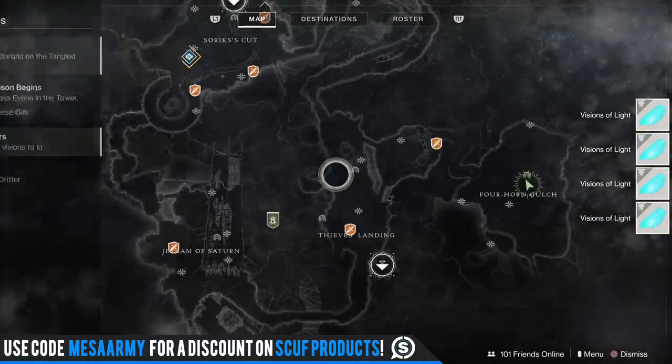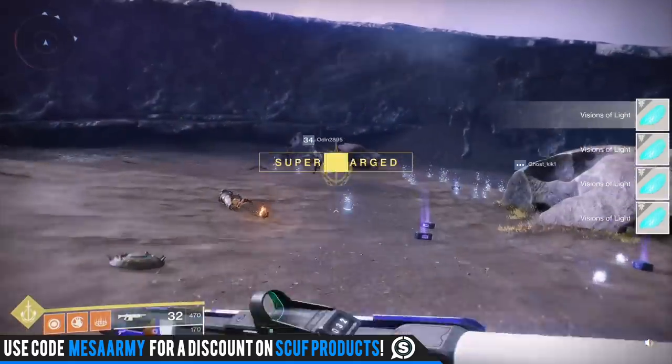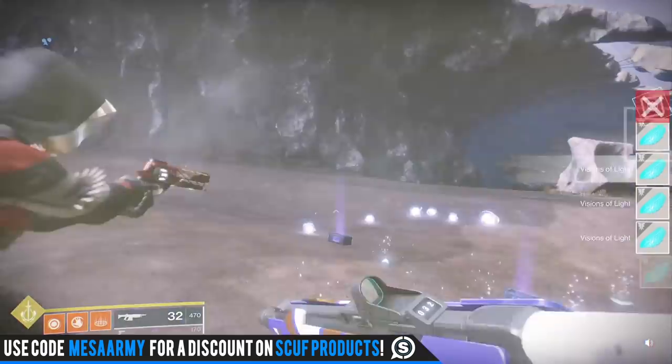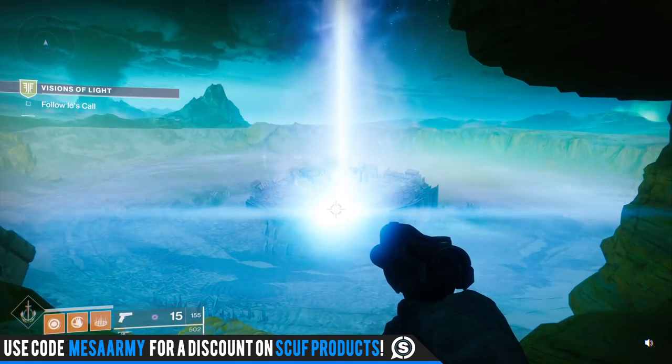Once I pick them up, go take a look at my milestone and it says 'Follow your visions to Io.' I don't know if that's the same for each character class, but for the Warlock that's what I needed to do next. Let me know in the comment section what it is for the Hunter and the Titan.